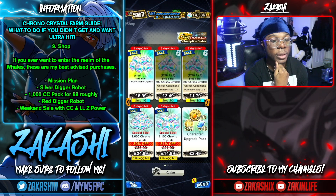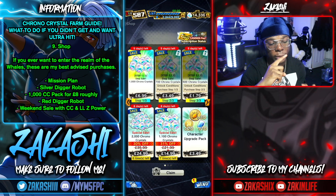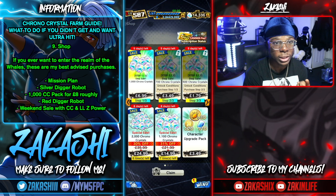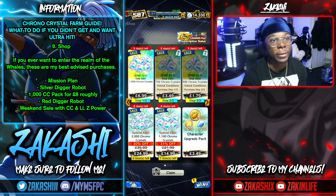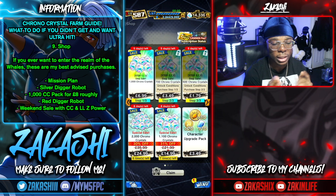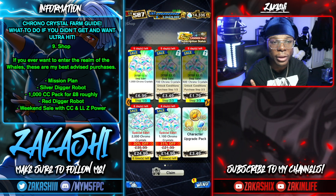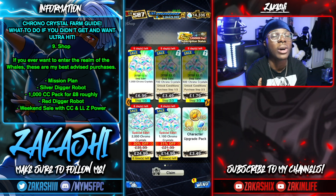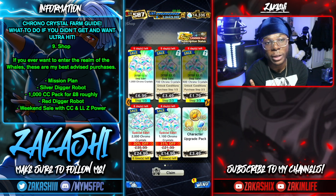For paid options: the game is pushing players toward pay-to-win, so if you're considering it — first, the premium mission plan gives you the most chronocrystals fastest for the cheapest price, especially with a first-time discount. Second, the silver digger robot gives the most chronocrystals in a short time. Third, whatever sale is currently available; if you're patient, wait for the red digger robot. Finally, there's a roughly £6.99 sale that gives around 1,000 chronocrystals, and on weekends a ~£32 sale that gives 200 LZ power and 2,000 Z power — though everything in the shop is arguably a scam.